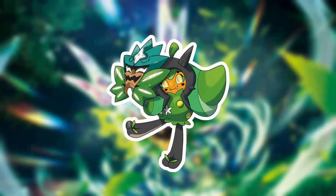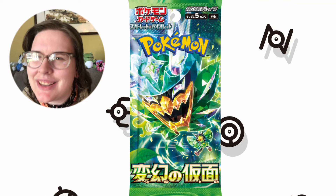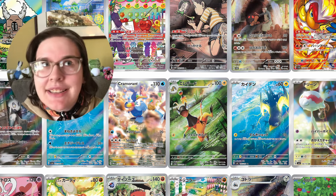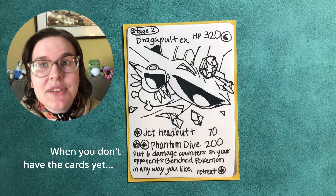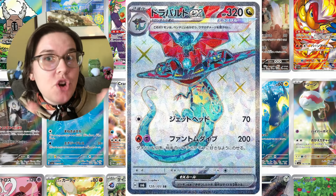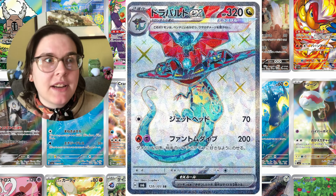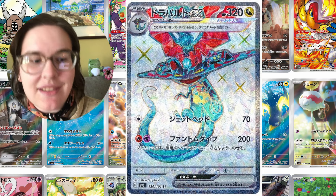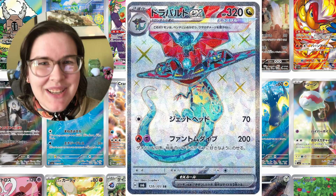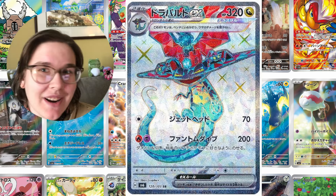So next month we get our TCG set Twilight Masquerade. Japan has already gotten theirs, as they always do first. What's cool is getting to see how Japanese players are reacting and building things with these new cards and strategies. Dragapult EX was known to be something to look out for once it was revealed, and now that it's seeing a lot of play, it's dominating.